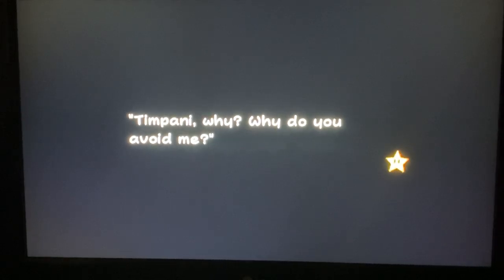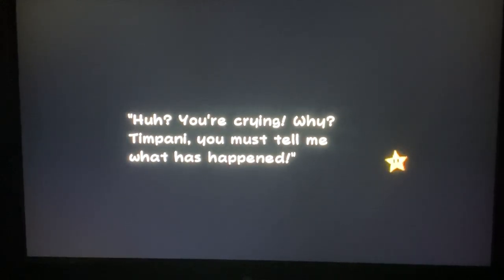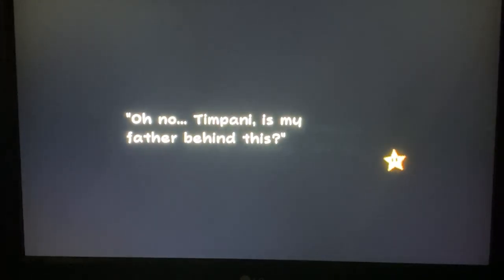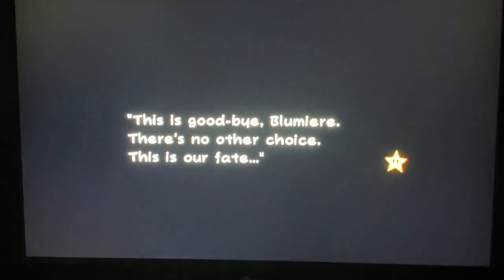Apparently after every chapter so far, we hear part of some story. 'Tiffany, why do you avoid me?' 'You're crying — tell me what happened.' 'It's nothing, just forget it.' 'Is my father behind this?' 'I'm just an ordinary girl — no matter how much I love you, we must part.' Apparently there are two people, Tiffany and Blue Mirror, from two different worlds. 'This is goodbye, Blue Mirror — there's no other choice, this is our fate.'